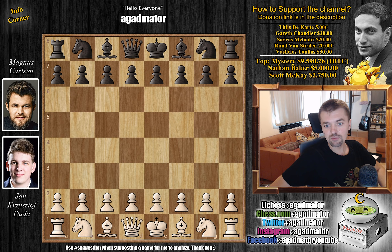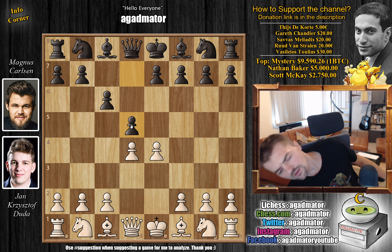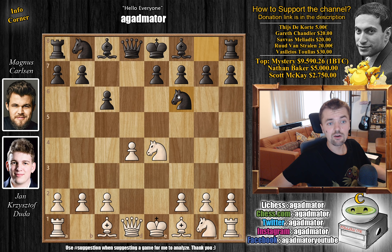Round 5 of the Altibox Norway Championship — Jan Krzysztof Duda vs. Magnus Carlsen. So Duda with the white pieces opens with e4. We have c6 by Magnus, going for the Caro-Kann defense. We have d4 and d5, knight to c3 — just a normal standard Caro-Kann. D captures on e4, knight captures, and now knight to f6. We have captures on f6 — this is all perfectly standard.